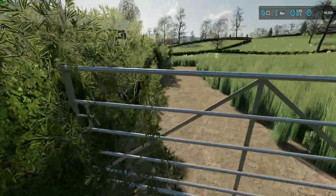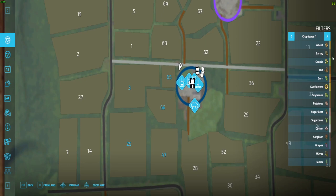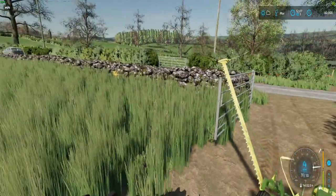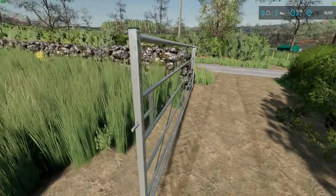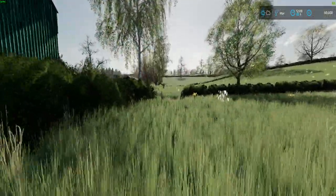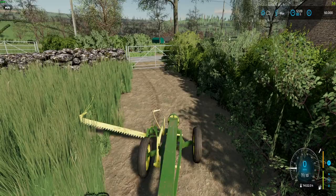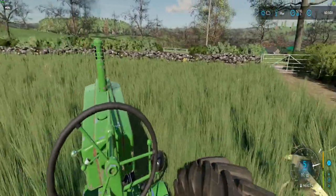Just pull the gate, push it forwards, and get back on. Is this the field? Yes — 65 on the right. Let's go close the gate. And this should be our field, and there's a gate right there for the other fields. So let's cut this field. I don't know where we should start cutting.